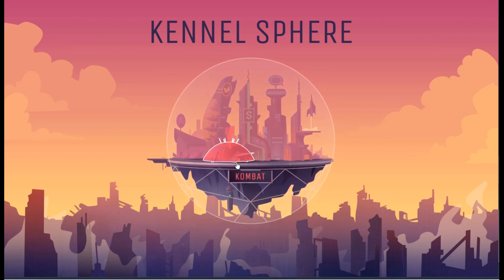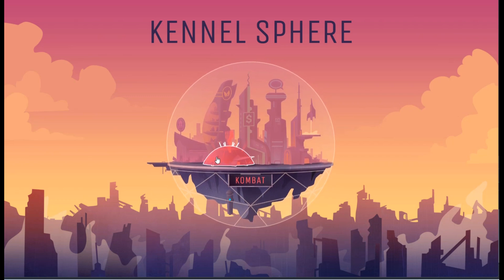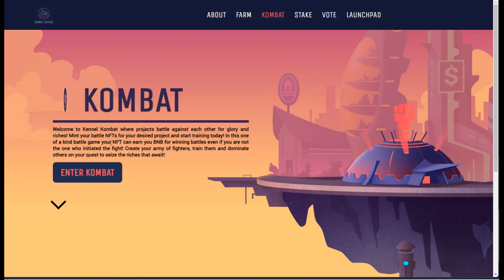The good news is you're still relatively early when it comes to what we're seeing here. All you want to do is click the combat game here and it will bring you in and give you a little explanation of what Kennel Combat is. It is a place where all projects on Binance Smart Chain and any other compatible chains down the line can actually join into a PVP play-to-earn NFT game without creating one for themselves.